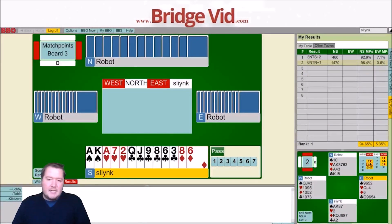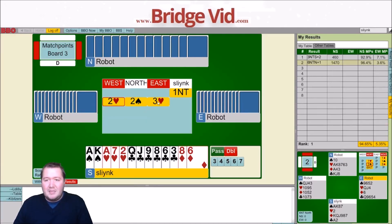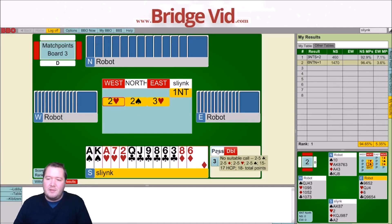Board number 3. We've got a 2-3-2-6, 14 count. Gonna treat this as balanced — I've got a 6 card suit so it's worth similar amounts. 2 hearts. Hearts and a minor. 2 spades non-forcing, 3 hearts competitive. I don't have a spade fit per se — we might have one. Just wondering if I should compete to 3 anyway. I don't think so.